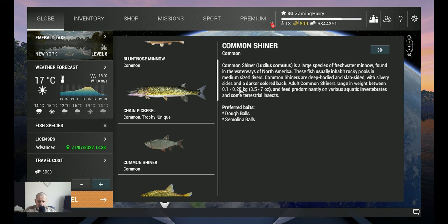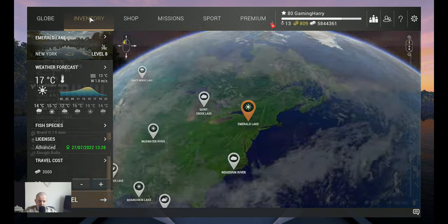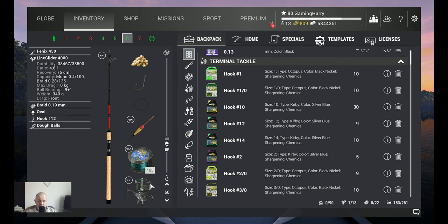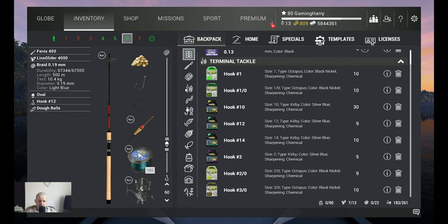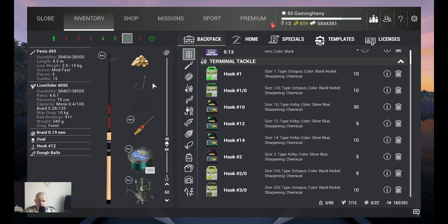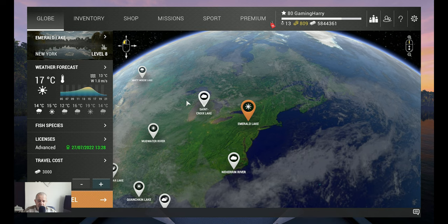The common shiner only grows to 250 grams, so it's a very small fish. The setup I'm using is a little heavy because I use 10 kilogram gear, but you can do it with lighter. I use my Phoenix 450 at 10 kilograms with the Line Glider 4000, also 10 kilograms. I've got a 10.4 kilogram line on it, but it's fine for small fish. I use an oval and a hook 12 with dough balls.